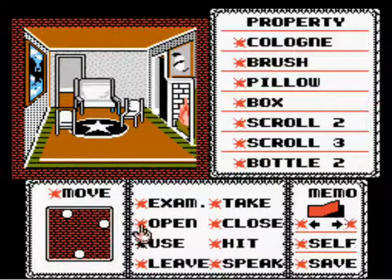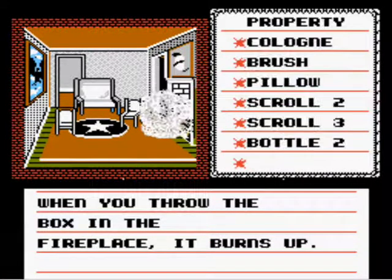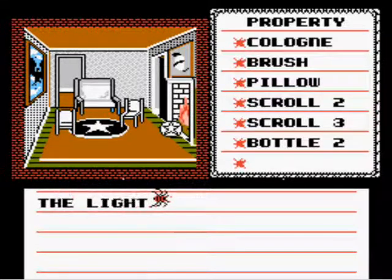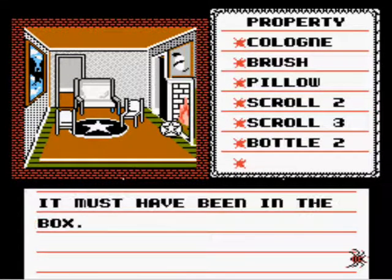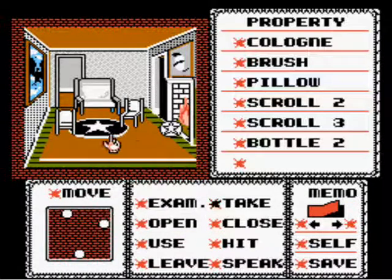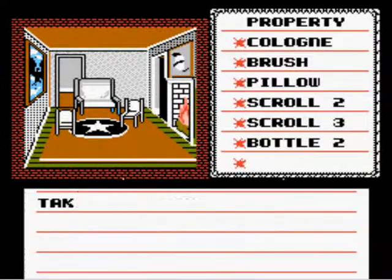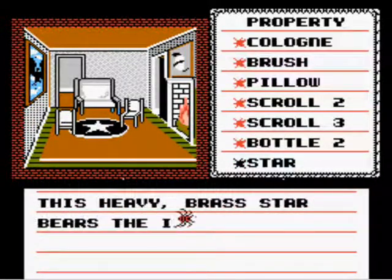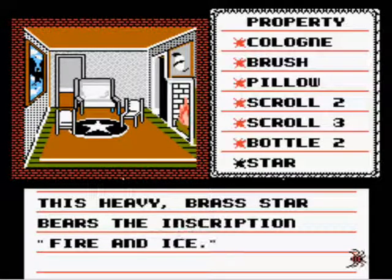And we also have a box. Didn't mean to do that. When you throw the box in the fireplace, it burns up. Clouds of smoke billow from the fireplace. The light reflects on the star with blinding radiance — must have been in the box. I'm going to take this. Take the star. I guess it must be the star that was mentioned in the diaries. This heavy brass star bears the inscription: Fire and Ice.